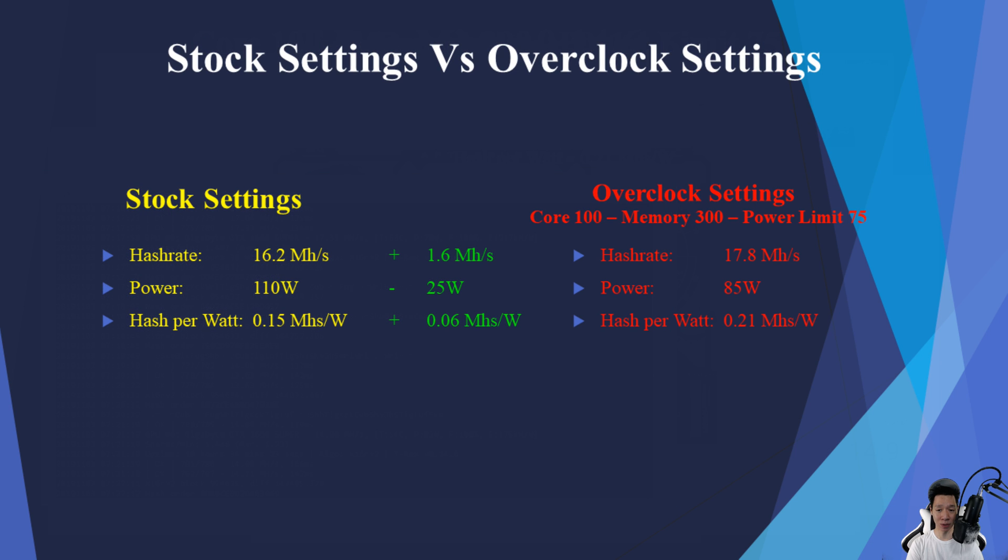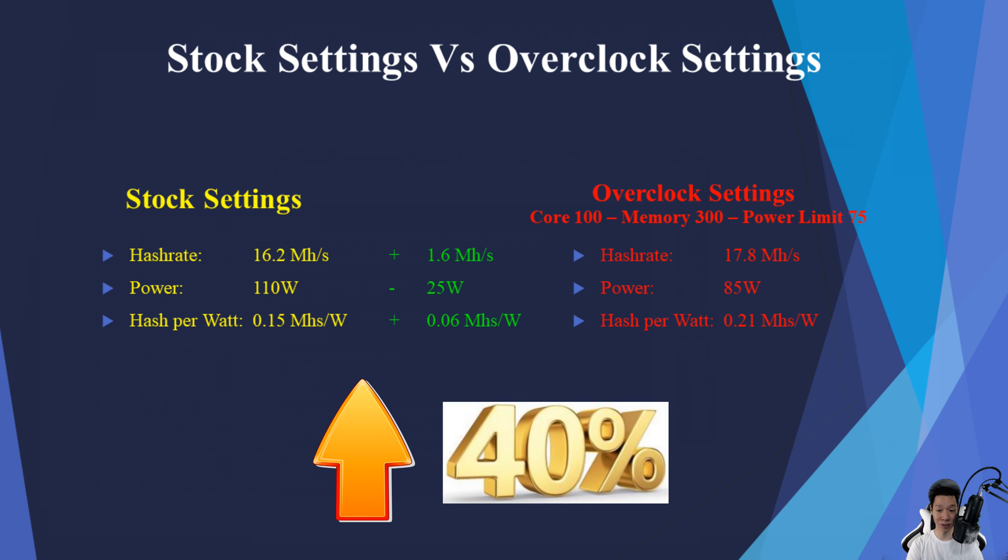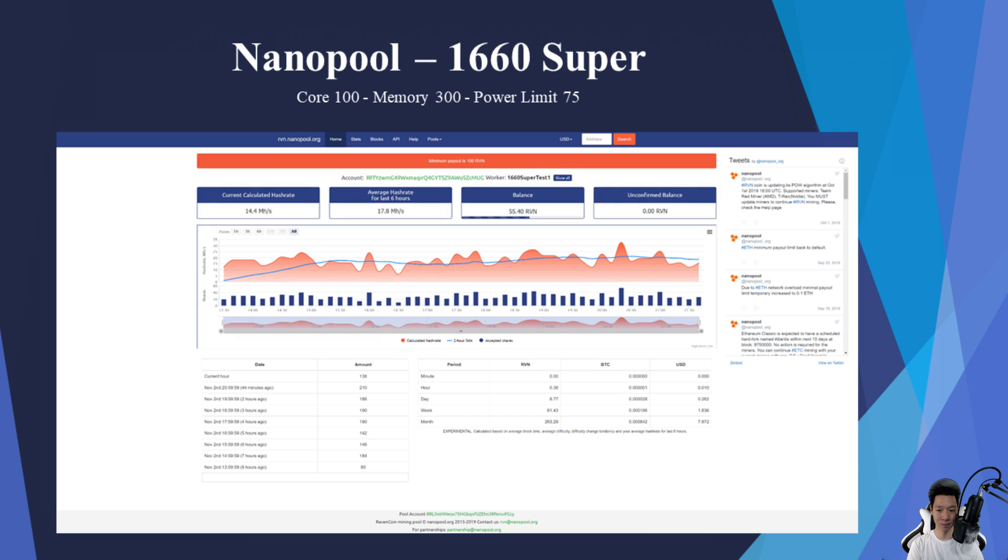I did gain about 1.6 mega hashes and decreased my power by about 25 watts. My hash per watt increased by 0.06 mega hashes per watt, so I increased my efficiency by about 40% from stock settings. Checking out Nano Pool again, I was averaging around 17.8 mega hashes in the past 6 hours with these overclock settings.